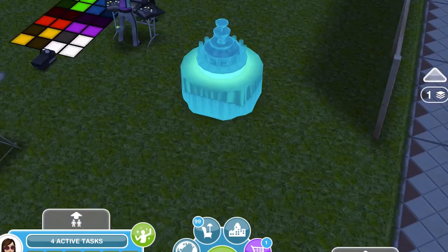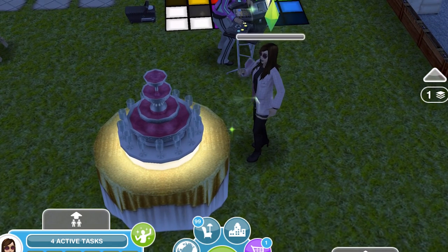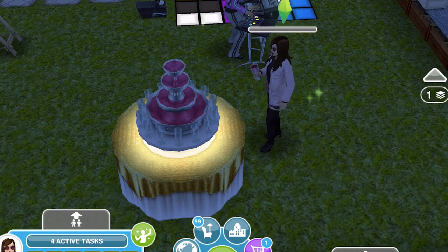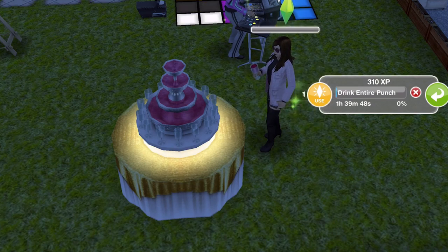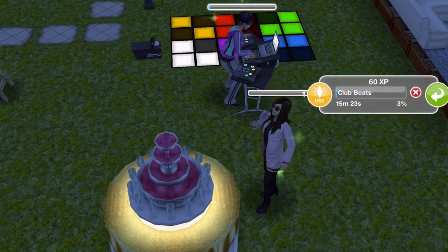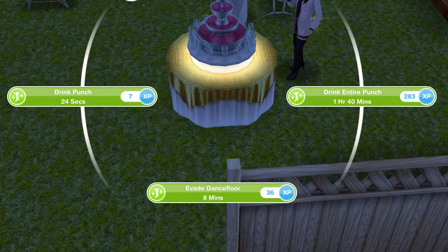The punch bowl fountain has options: drink punch, evade dance floor, or drink entire punch. Let's see what 'drink entire punch' looks like - oh, I love that fun interaction! And more than one sim - yeah, more than one sim can do that. So cool!